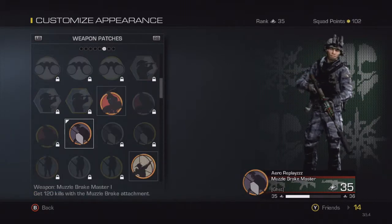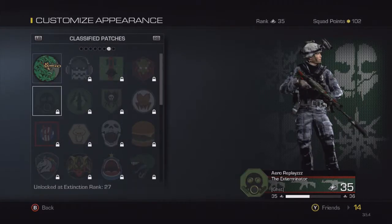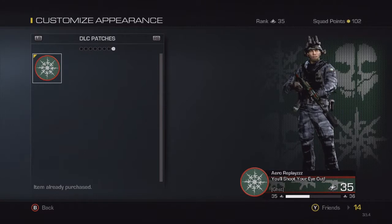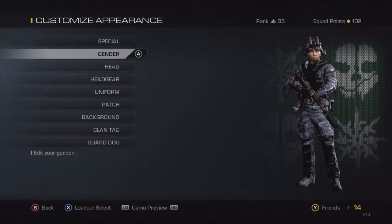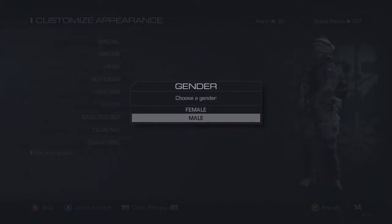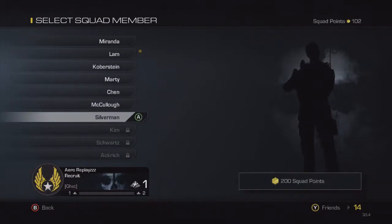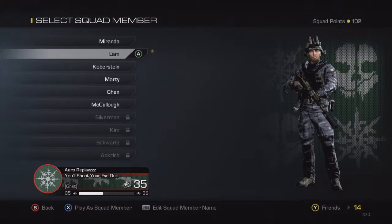These are all my weapon patches, and for classified patches I think I only have one — the new DLC patch that says 'You'll Shoot Your Eye Out.' I only have these unlocked so far. I'm gonna shoot for more because I have 102 squad points at the moment, and I haven't unlocked many of these classified patches yet.